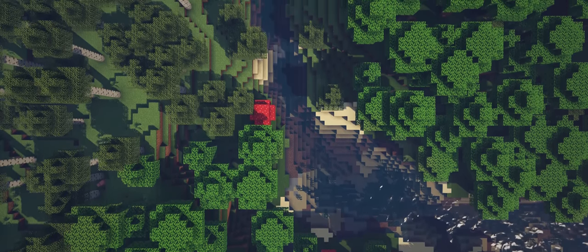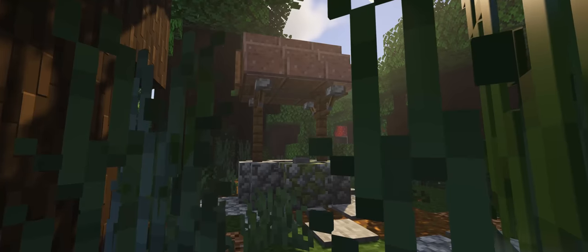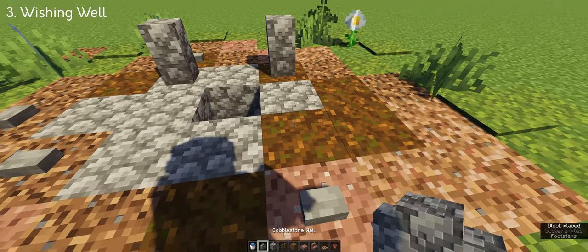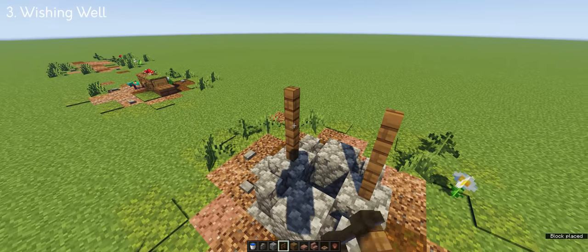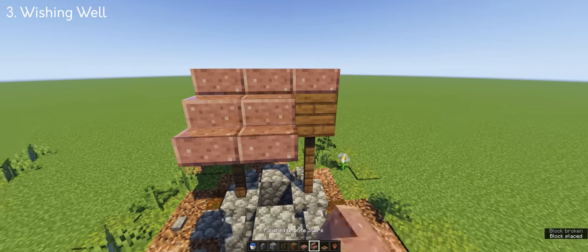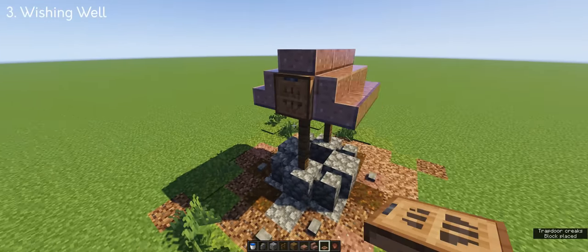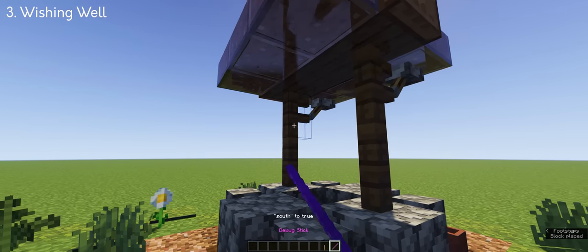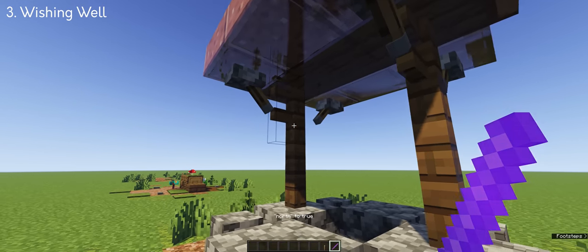Since we are making Minecraft look aesthetic, I'm also going to include this wishing well, which is perfect for filling in the gaps in the forest or if you're looking for something to match the aesthetic vibe in your world. I've used all blocks that are easy to get in survival and made it look simple and easy to build. If you want to make it look even more detailed, you can add levers on the side and connect it to a fence using a debug stick — I've placed the command in the description so you can copy and paste it.